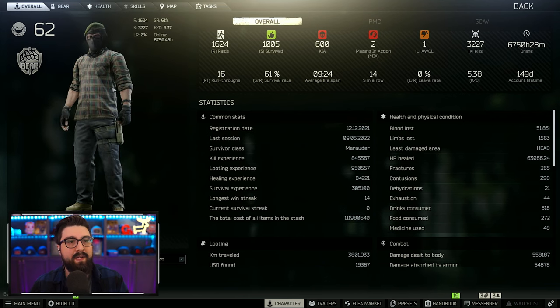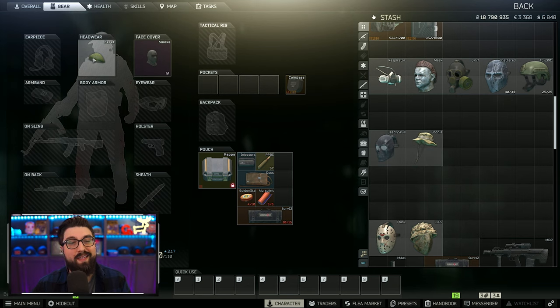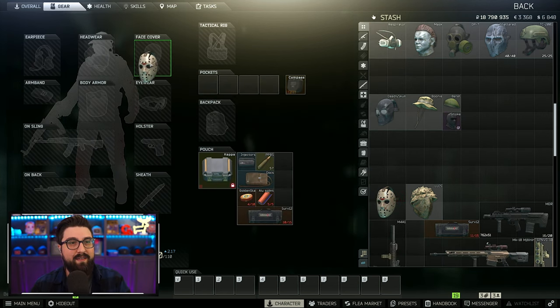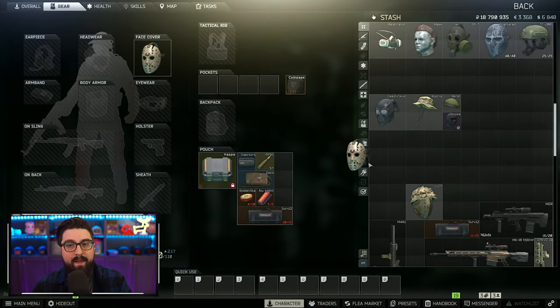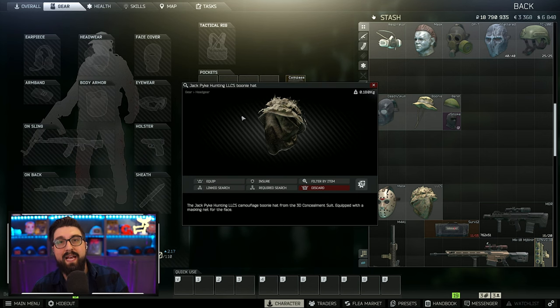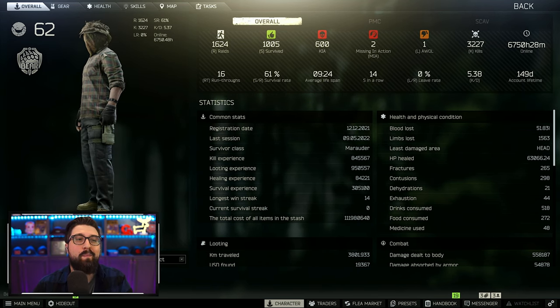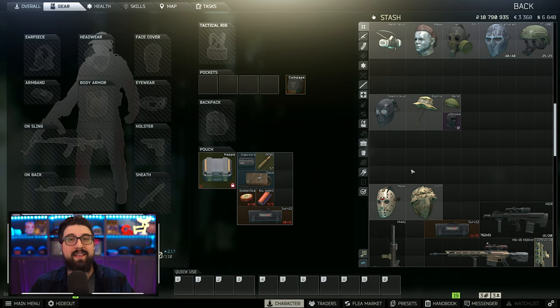If you want a beret, it's cheap and available from Ragman — not as good as the boonie or deadly skull, but it is an option. I would stay away from the Jason mask because it is white and looks extra white even in the preview, unlike the Michael Myers mask. The Jack Pike is actually fantastic for identification, but you can't use ears with it — no contact, no Sordins, nothing like that. So I'd stay away from that, because even anti-helmet players probably still use ear protection.